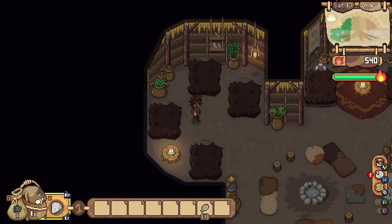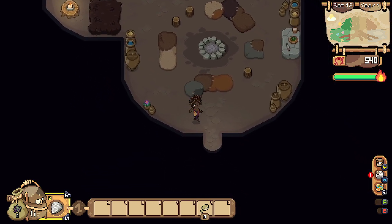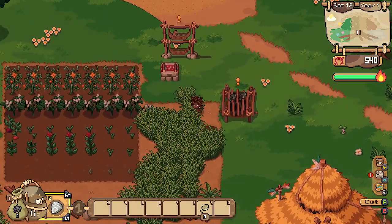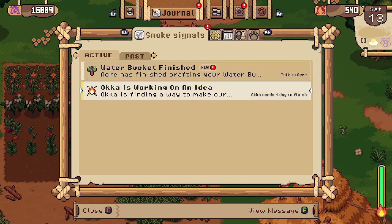Hello everyone and welcome back to Roots of Pacha. My name is Melanie B. It is now Saturday the 13th of Spring in year number 1. We will head outside and start the day. Let's see what quests we have for today — our water bucket is finished and we need to go see Acre.